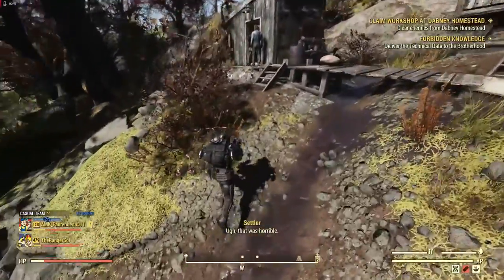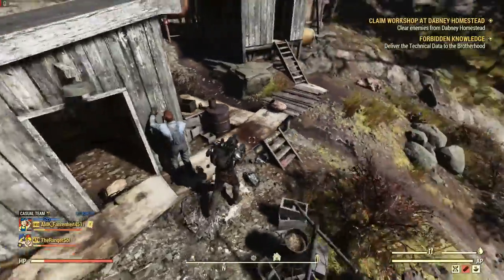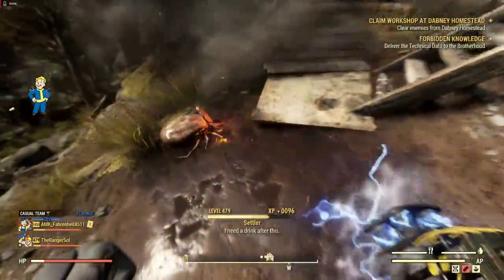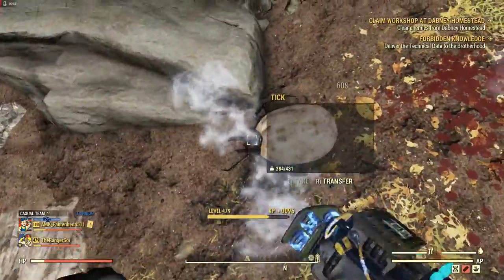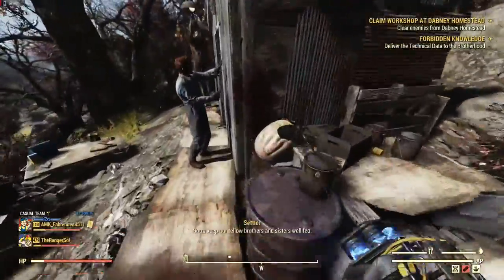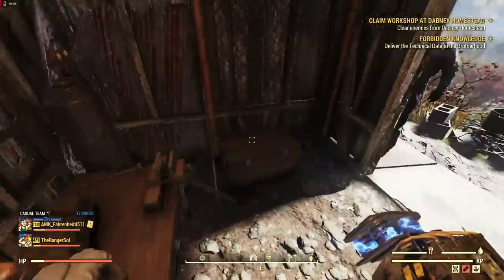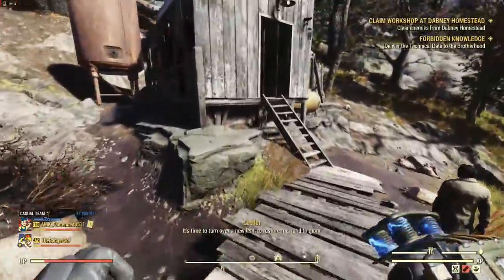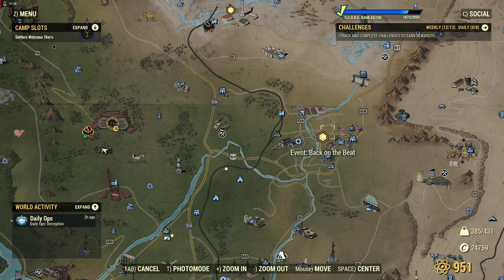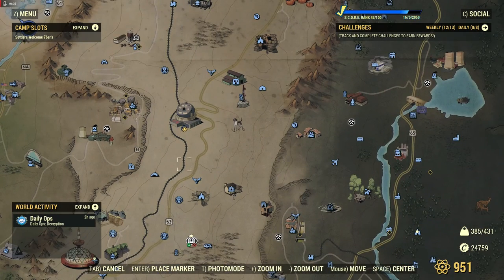If we come over here to the Moonshiner's Shack, these settlers here have already killed some. There are often about five ticks here, depending on whether they all get killed. The Moonshiner's Shack is nice because it's something every player can access — it's right by Vault 76 — great for low-level players who want to farm tick blood to make stimpaks.